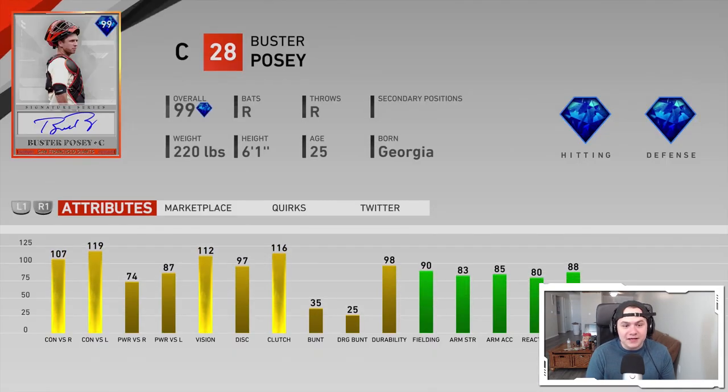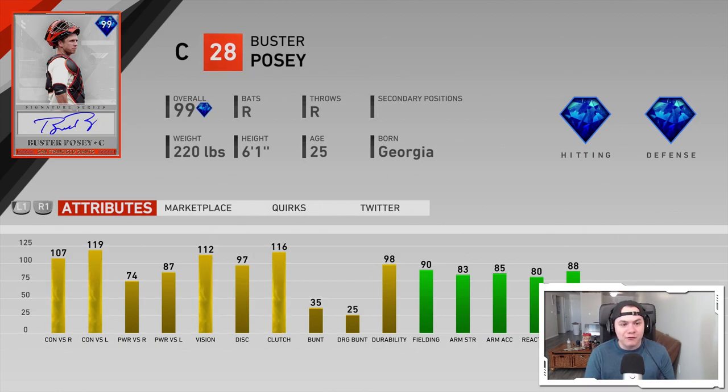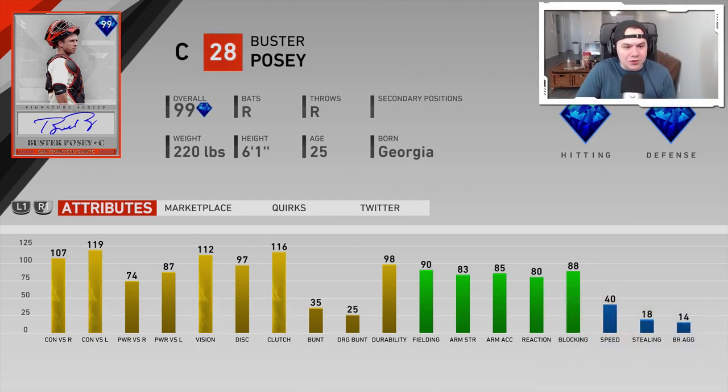99 Buster Posey?! What? Oh my God. I thought for sure this was going to be the Clash Tag player reward for his partner moments. 99 Buster Posey in Headliners — holy smokes! Pretty good hitting. I'm going to move my face cam up here so you guys can see the rest of them. 107-19 contact, 74-87 power, 112 vision, 90 fielding, 40 speed. This card looks nasty. We just got that Jason Kendall, but this card looks nasty.